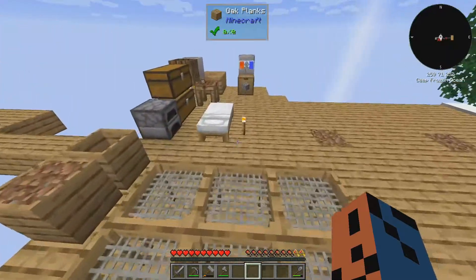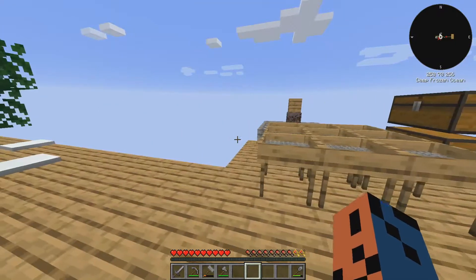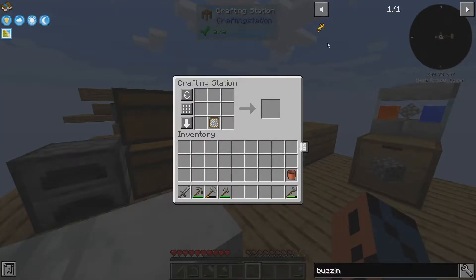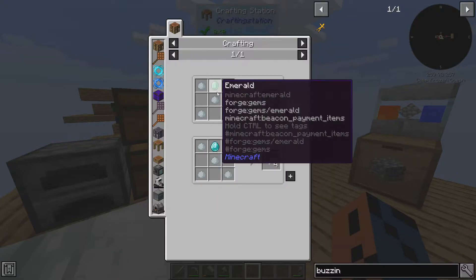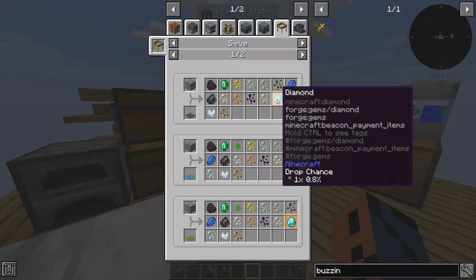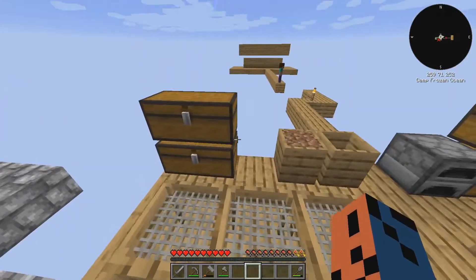We can't use that for anything just yet because we need a buzzing doll. To get this doll, we need some resources — yellow dye or sulfur. We can get yellow dye from these flowers. I think I should actually make a land of grass where you can grow stuff, like flowers. I actually already made a frame, which was easy to make — just a string and some sticks. But the hardest part I think is going to be getting the diamond or emerald. To get a diamond, we need to sift some gravel, and it's a 0.8% chance to drop on an iron mesh.